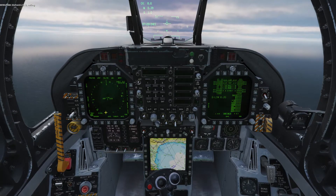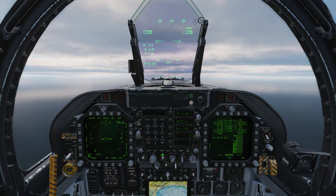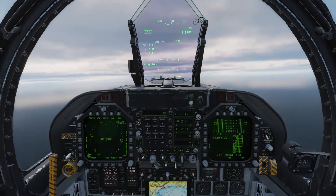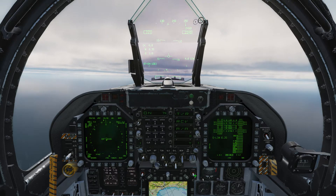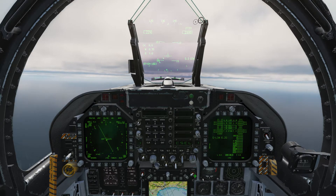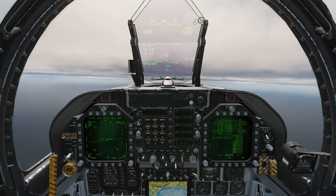Once straight and level we can use the TACAN system to locate the carrier for landing. Click the TACAN button on the control panel, clear the current scratch pad, dial in the TACAN number of the carrier — 74 — then press enter. Double click the on switch and then click the TACAN button on the left digital display to display the TACAN data on your HUD. The carrier's location is now displayed on your navigation display and its distance is shown on your HUD.